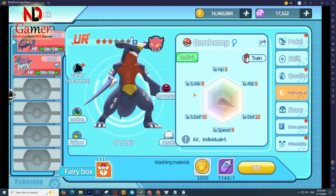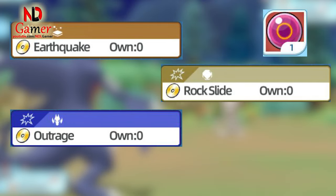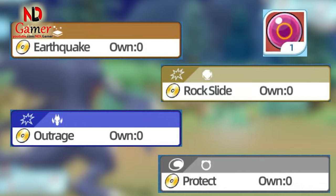Recommended build. To optimize Garchomp's damage output, invest fully in attack. Earthquake is a mandatory move, paired with Rock Slide and Outrage. Equip it with a Life Orb to maximize damage. Protect is also valuable in double battles to allow teammates to set up supportive moves like Tailwind.